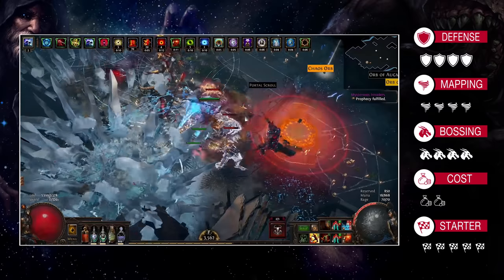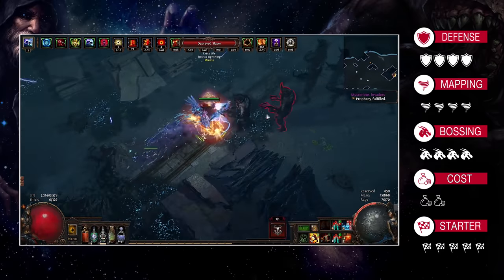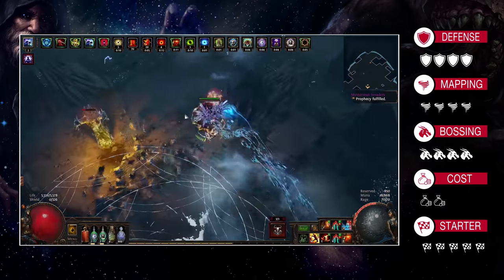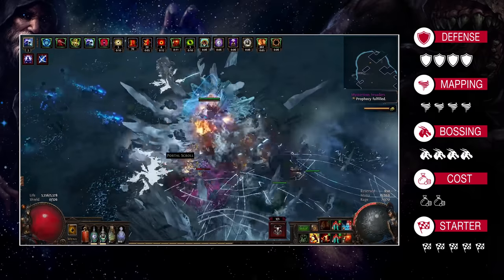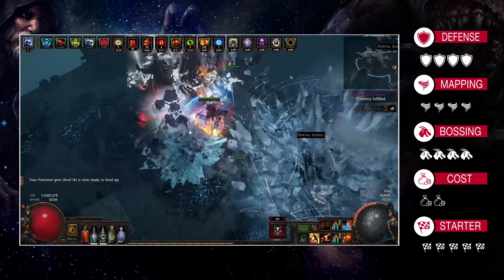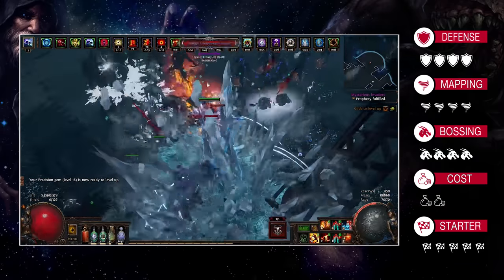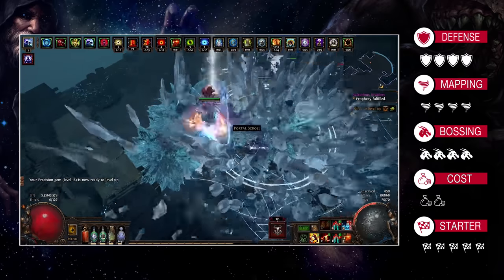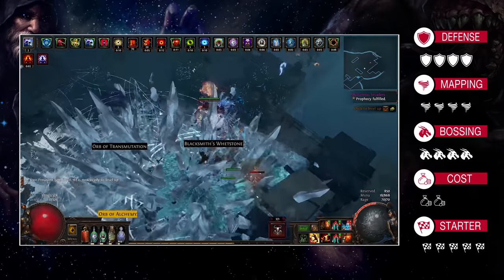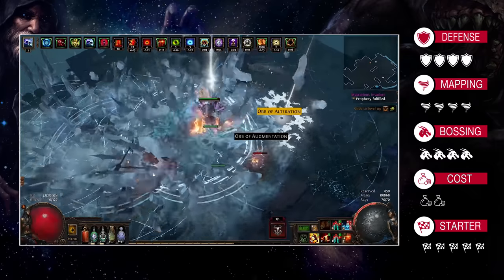Your insane attack speed, most of it obtained from the Berserker Ascendancy, also translates to incredibly fast leap-slamming, allowing you to quickly relocate and place your character exactly where it's needed. This is especially useful in mechanical boss fights such as Sirius, Maven or Uber Elder. You can rapidly alternate between dealing damage and repositioning to avoid dangerous boss moves or arena hazards. Keep in mind that mostly relies on your own abilities — the build won't hold your hand.